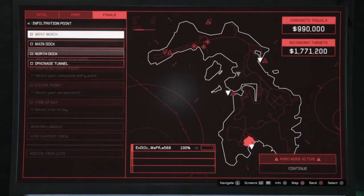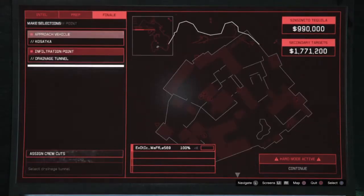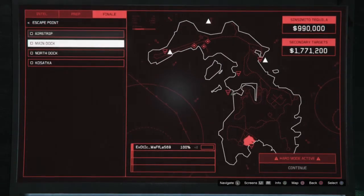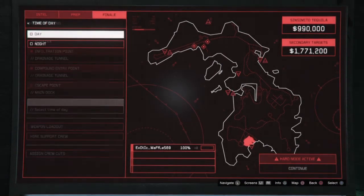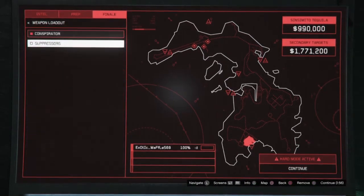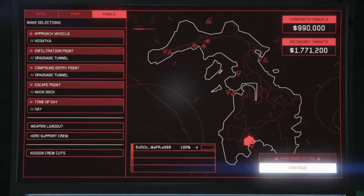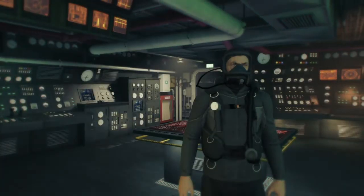You're gonna want to choose the Kosatka infiltration — the drainage tunnel. The compound drainage tunnel, the escape point is the main dock, time of day is gonna be day, and the weapon loadout — make sure you have suppressors on. You don't have to pay for them; they usually still pop up. Once you have that, you're ready.